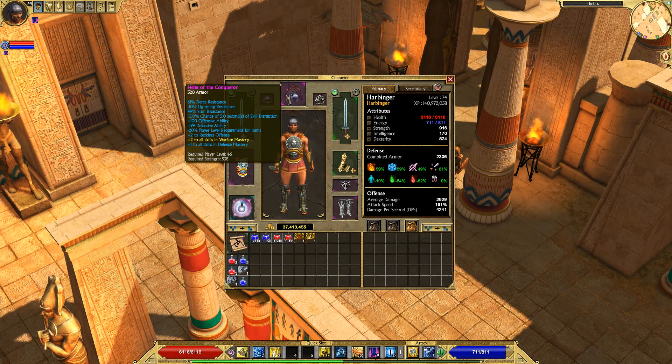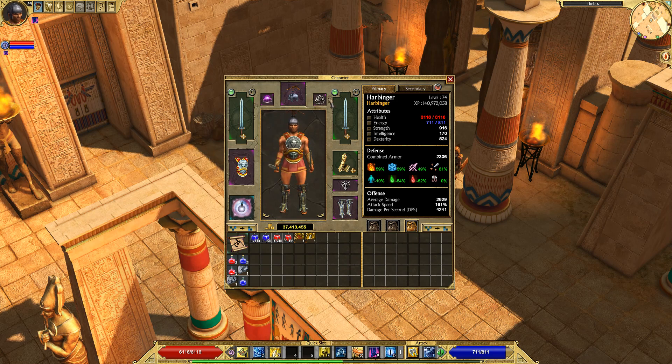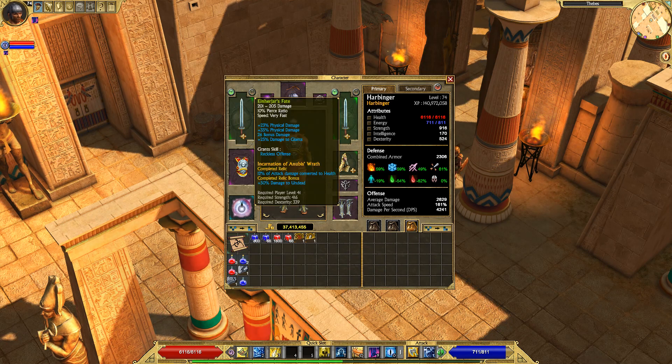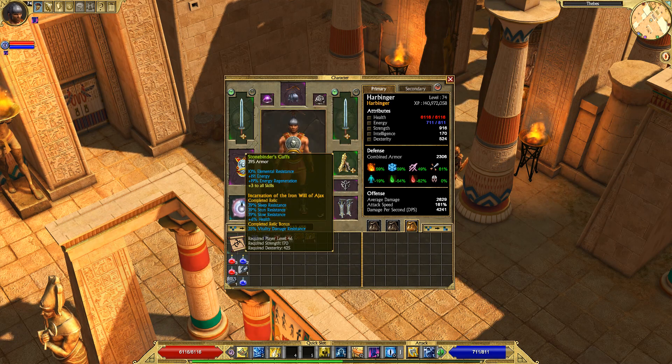Helm of Conqueror gives plus 2 to skills in Warfare, which is one of the main reasons I'm using it, along with the Pierce resist that comes with it. It's got a few other pretty useful stats as well. Mark of Ares — the only reason I'm using this is the 10% chance of 350% bonus physical damage, which is insane. So 1 in 10 hits does a ton of damage for my build.